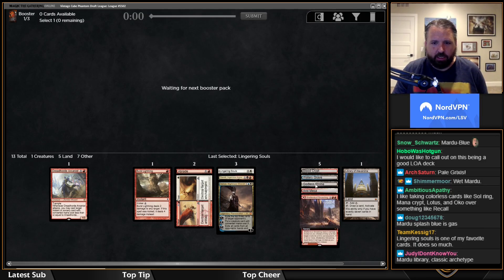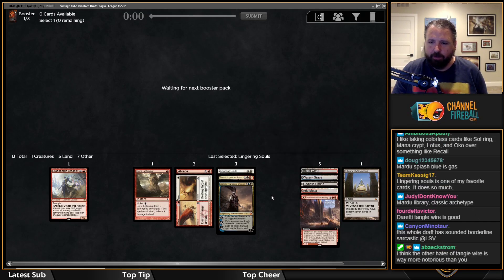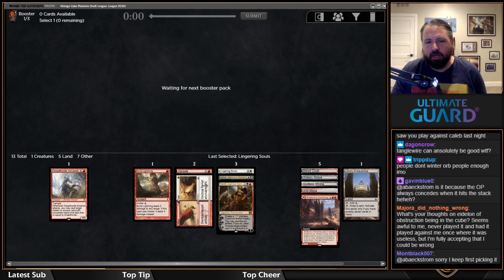This deck is looking great. The Godless Shrine pickup was awesome because now we have two white sources for zero cost. Canyon Minotaur — I have not been sarcastic in this draft; I actually think this is where I want to be.